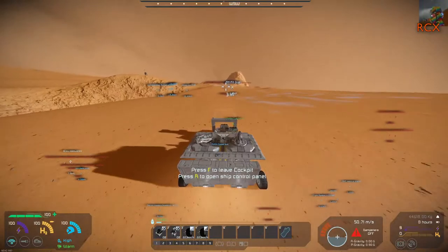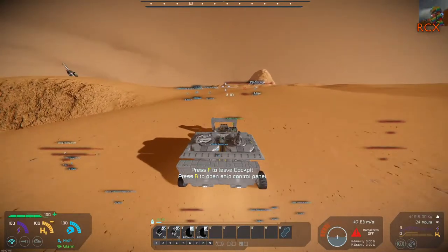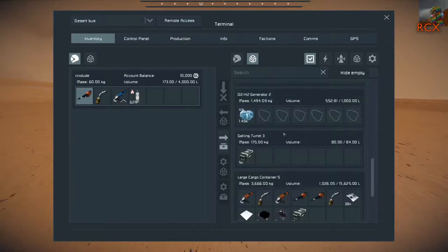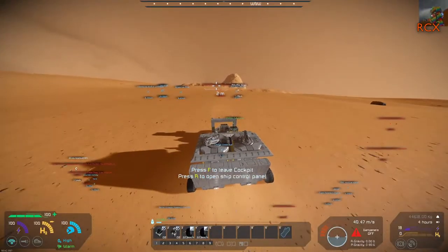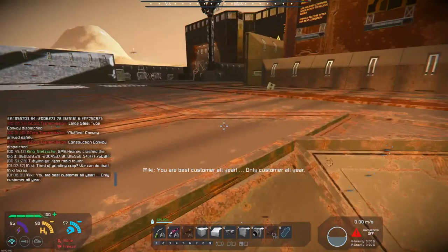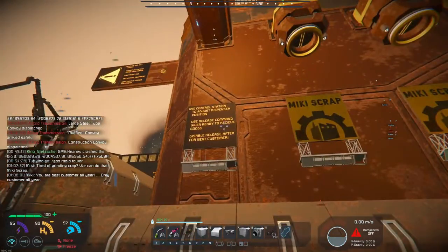It hasn't got holes everywhere for you to crash your things into. We can make sure it doesn't have holes in the floor by just not drilling them. There's Mickey Scrap - have we got any scrap? I'm not sure we're carrying a ton and a half. Let's go there, screw the other guys.